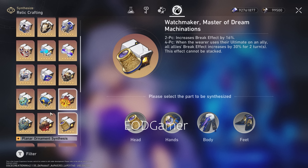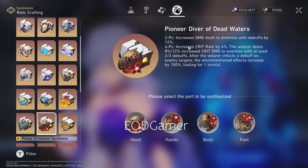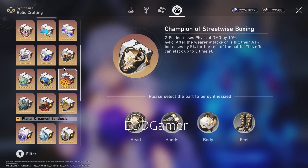You can't use Ashblazing Grand Duke because the 20% follow-up attack bonus doesn't benefit her at all. You might also consider 2-piece Pioneer Diver of Dead Waters combined with an attack percentage piece if you care about individual damage. But really, Champion of Streetwise Boxing as of now is probably her best-in-slot 4-piece set.